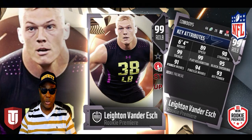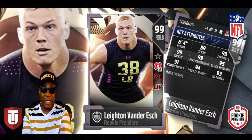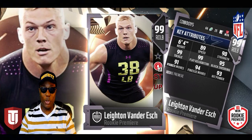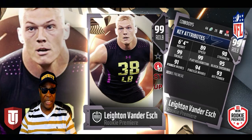This guy's also on the defensive side of the football — we got Leighton Vander Esch, rated a 99 overall right outside linebacker from the Dallas Cowboys. He's 6'4" with 89 speed, which is pretty good at that position. Finesse move is 94, play recognition is 99, tackle is 99. It's gonna be some tough defense to get through.